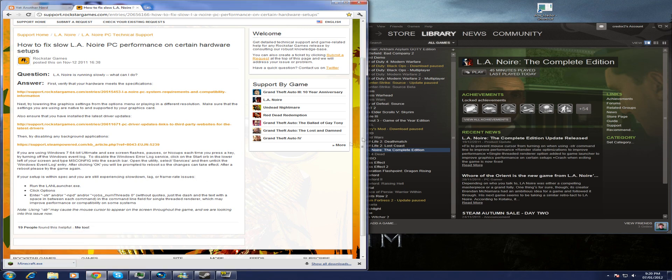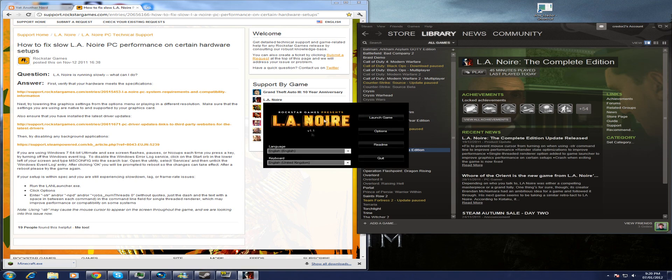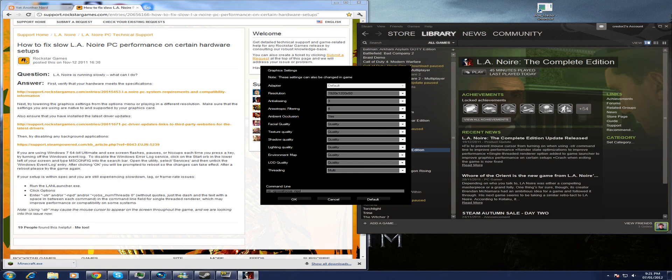First of all, you can add things to the command line for your launcher when it launches, and a lot of people couldn't find where the command line was to add these things to. You're going to want to either click on your icon on your desktop or launch LA Noire from Steam, just click it and launch. And once you get your launcher up, you're going to want to go to Options — your command line is right here.